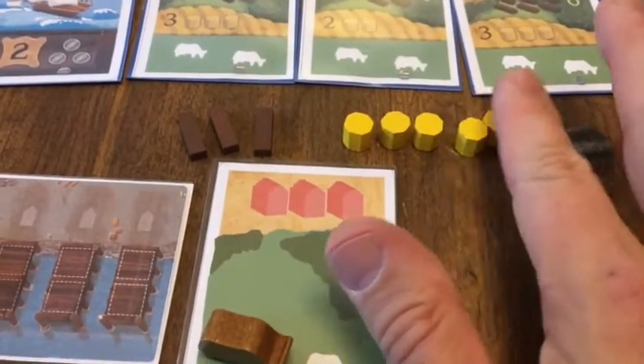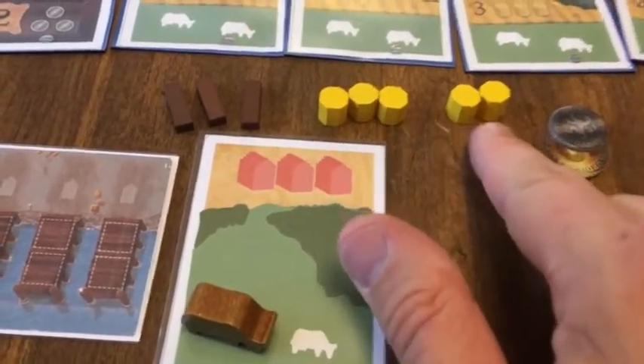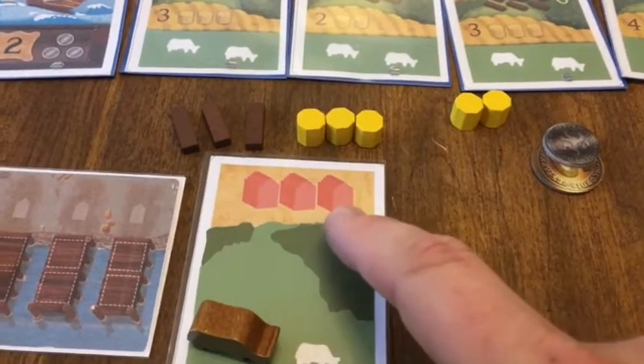So if I were at the end of the round and still only had this one card and didn't use these two corns at all — which I probably will, to feed my two starting buildings in the city — I would lose them, because I can only store three corn in these three starting buildings.